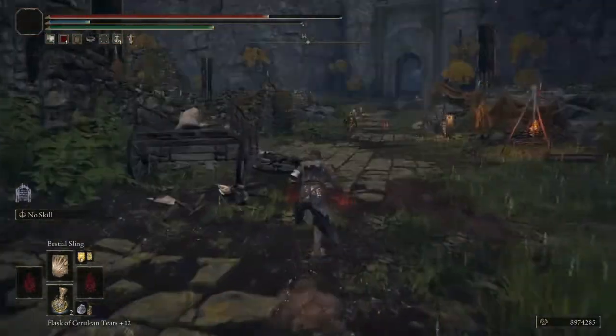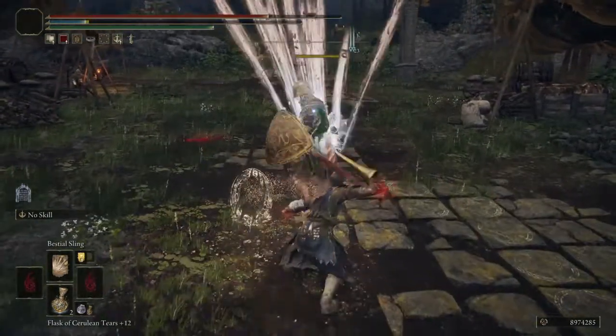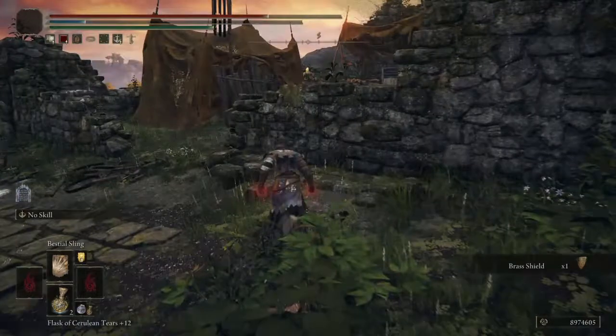Let me see if I can lure one of them over, just so you can see the difference. The damage that it does at close range — a good hit while they're unaware — but when they're aware of you it's about 500. It's really good damage.